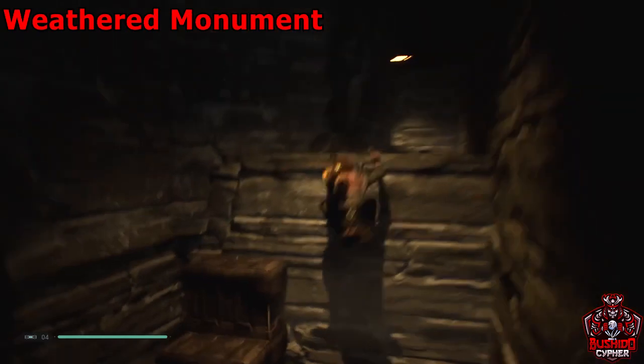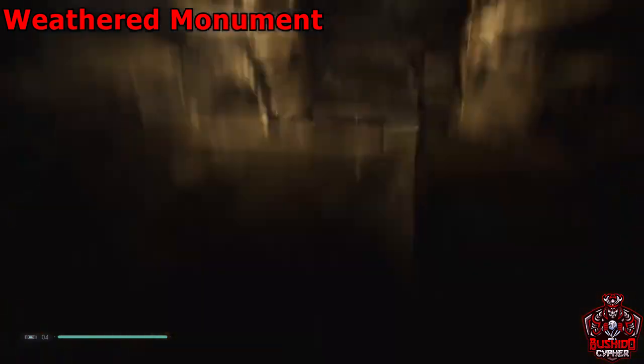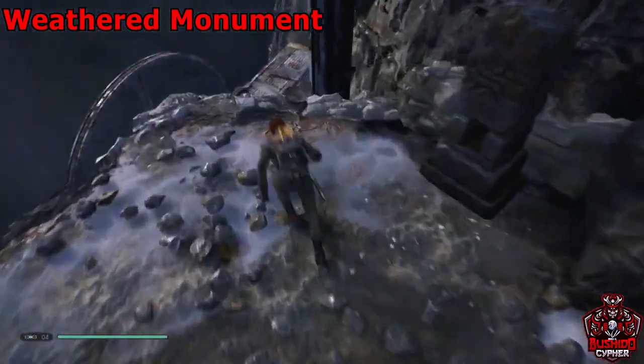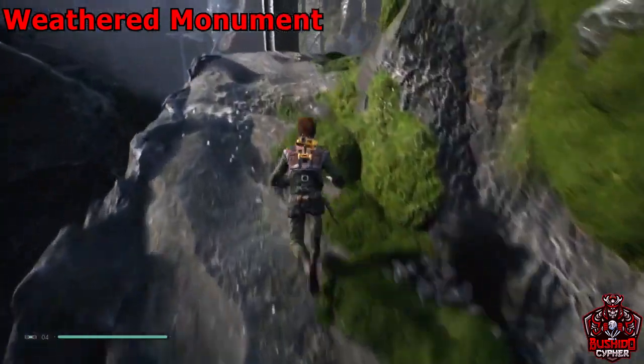After you grab that force echo, climb the ledge to your right and walk through the hallway until you get to the other side. You'll come out of the exit where the windmills were, jump down, go over to the windmill towards the bottom, and jump to this cliff side.